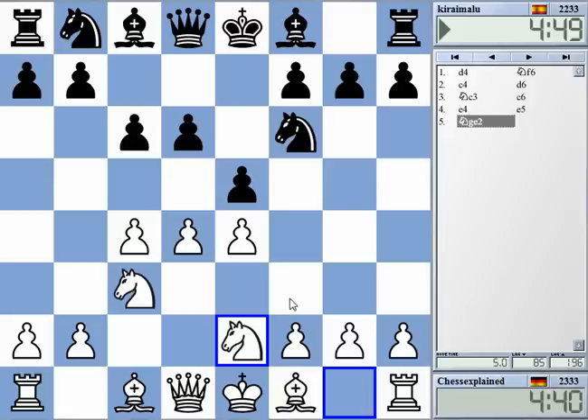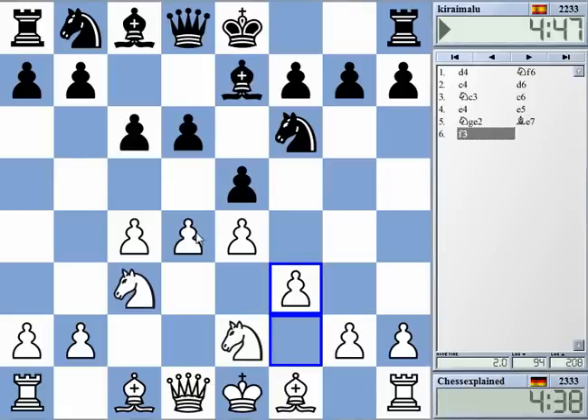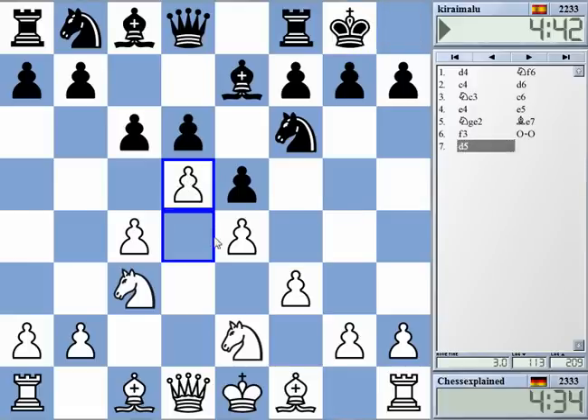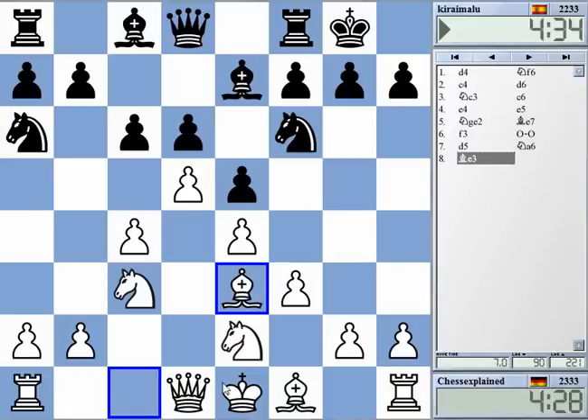I try to play a Zemish-like setup with f3. Should I go d5? Yeah, I think I want to close the center. Hmm, maybe this wasn't so great. I was a bit worried that he would move the knight and then play Bg5 — I wouldn't have had any chance to prevent that.